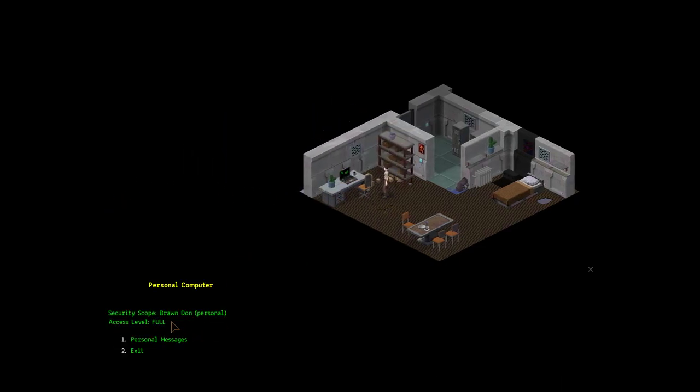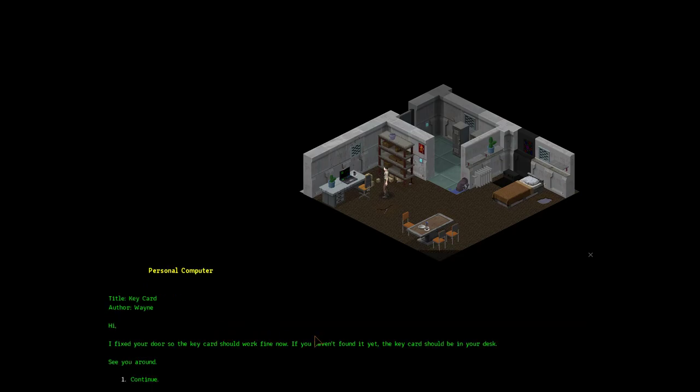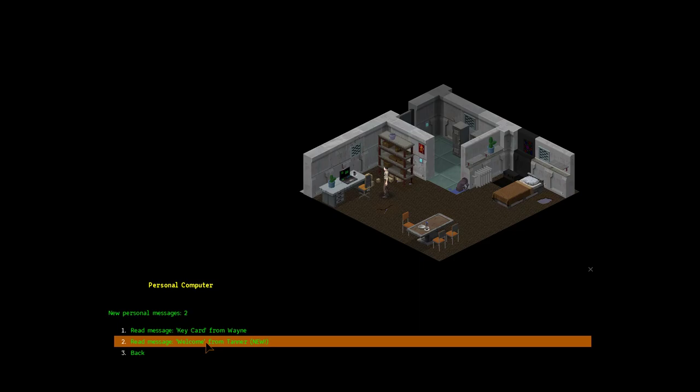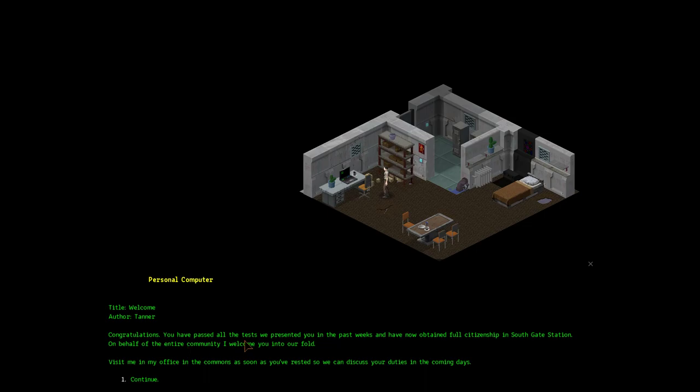Personal computer. Security scope — Brandon, personal. Access level full. Personal messages. Read a message, keycard from Wayne: 'Hi, I just fixed your door so the keycard should work fine now. If you haven't found it yet, the keycard should be in your desk. See you around.' Welcome from Tanner: 'Congratulations. You have passed all the tests and have now obtained full citizenship at Southgate Station. On behalf of the entire community, I welcome you into our fold. Visit me in my office in the comms room as soon as you've rested so we can discuss your duties in the coming days.'